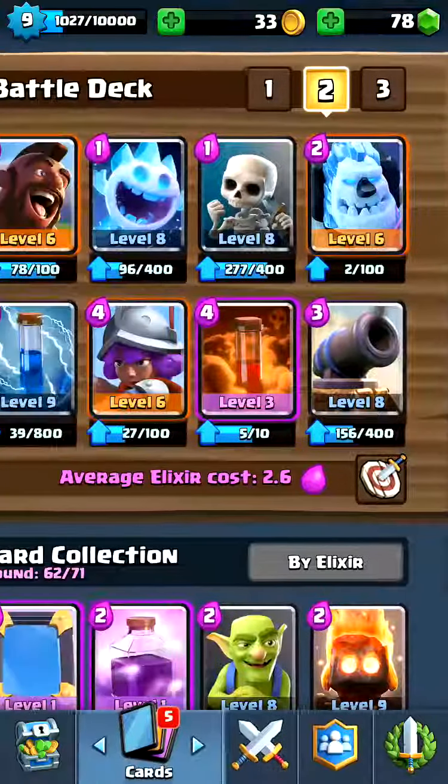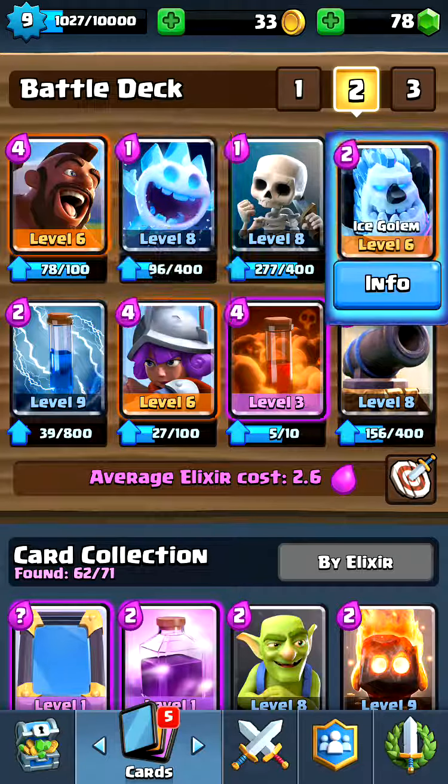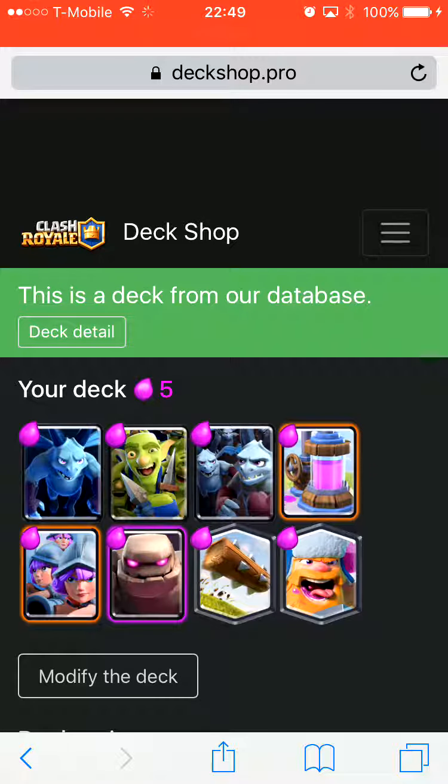If you don't have a high enough level musketeer - if she's constantly dying to fireball - I would not recommend this variation of the deck, because then your only win condition is the hog, which is good, but you want that secondary support card. The synergies in this deck are hog rider, ice spirit, and ice golem - it's a very solid deck all around. There's also a website called Deck Shop Pro worth checking out.